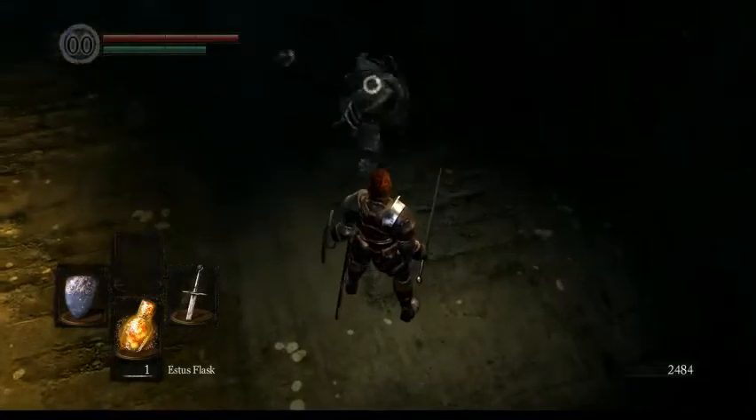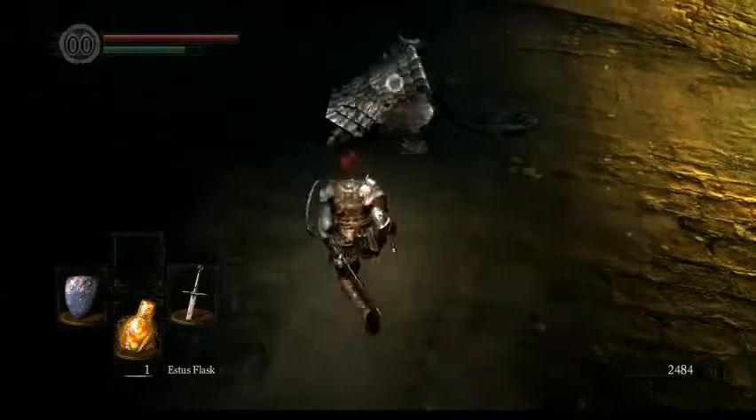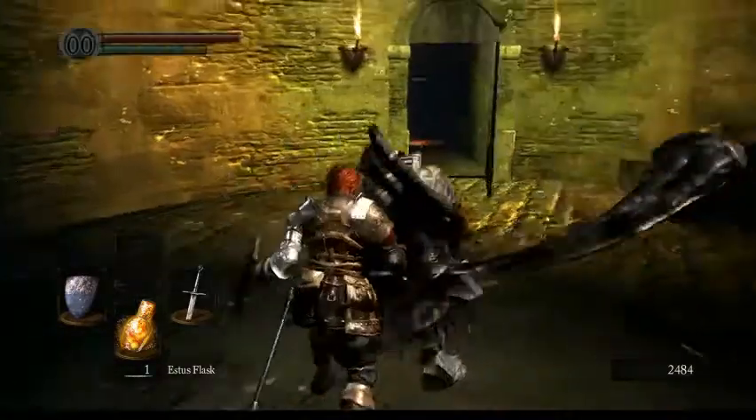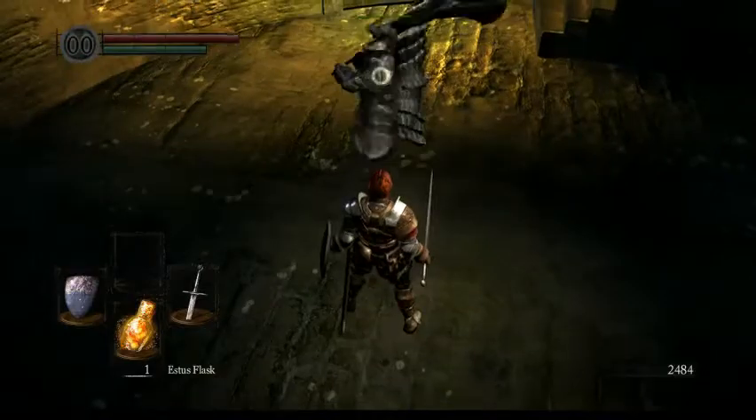The other way he can get up — dodge again, backstab again until he is dealt with. That's the safest way you can go.